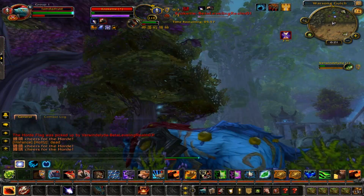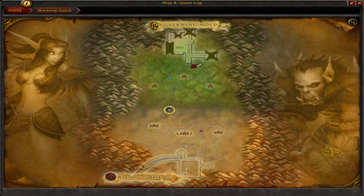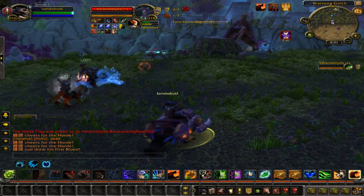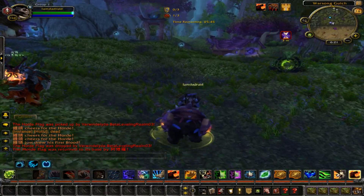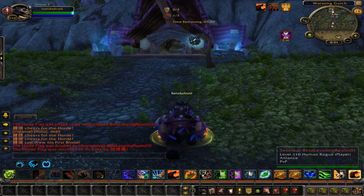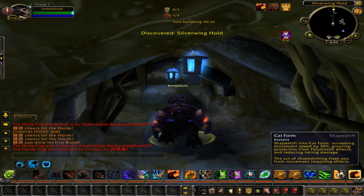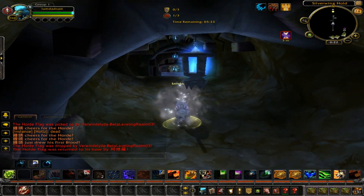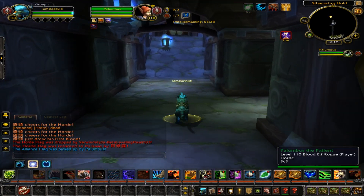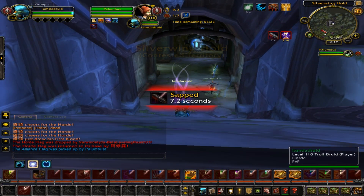Did he go in the air again? Yeah he did — interesting. Where's that Demon Hunter? Oh, they're about to cap. But he's dead now. I think we should run a flag — let's run a flag. Bet that Rogue didn't sap me. Five bucks says he is. Nope, I guess no sap. Am I safe? I guess I'm safe. The alliance flag has been picked up — okay, I guess I was not going to run that flag after all.